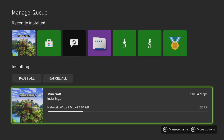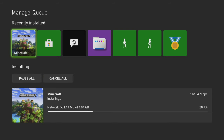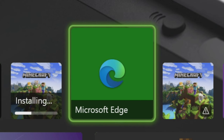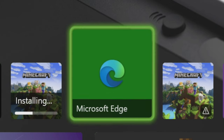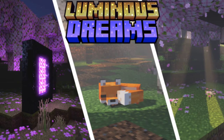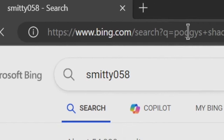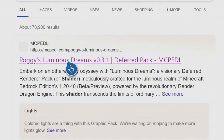The only issue is that I have absolutely zero add-ons installed. So now what we have to do is implement our add-ons. The pack I'm going to use today is Poggy's Luminous Dreams because that's a very popular shader pack, and I'm going to go through the whole process - I've never actually shown anybody raw footage of me just downloading stuff. I'm going to go into Microsoft Edge and search Poggy's Shader - it's always the top result, a very popular pack - and we're going to download that one.